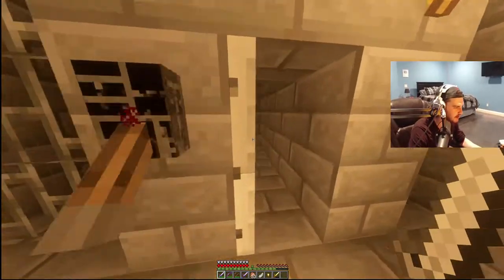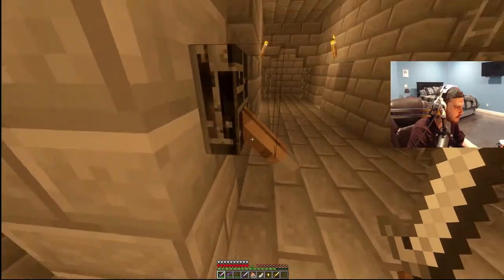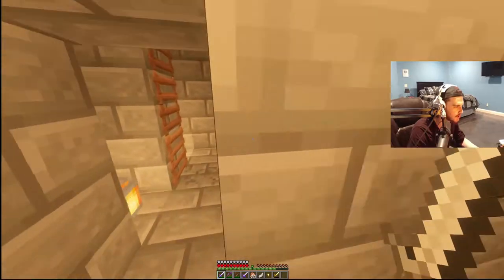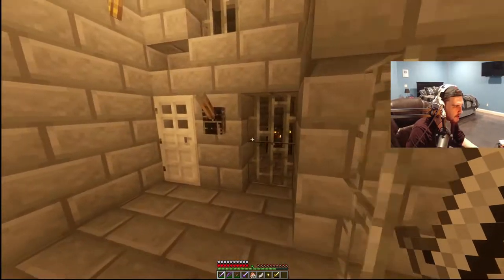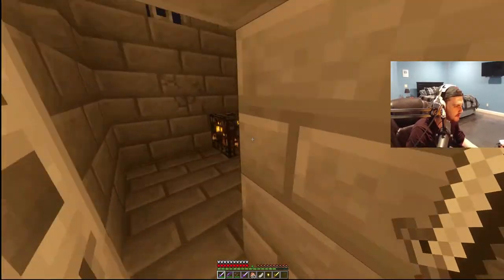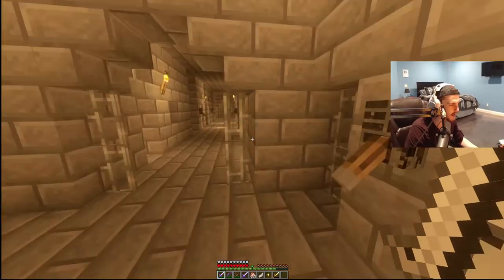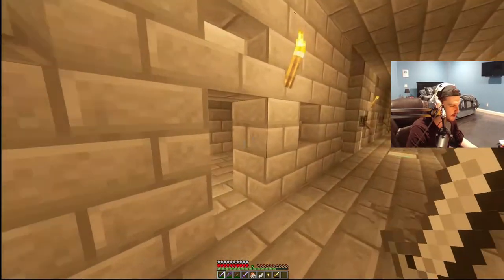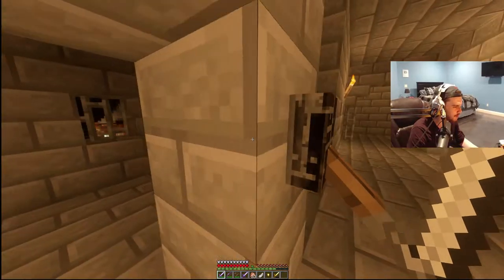I wonder if the chest is in here? No. I'm going to throw this door open — nothing in there. One of these doors has a dungeon, or at least leads to a dungeon. We'll throw all these open and see what's going on. No chest in there either. I hear something under me, and it's terrifying — that may be the dungeon I was referring to.